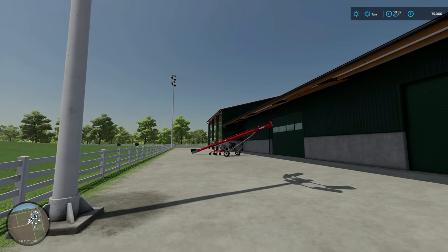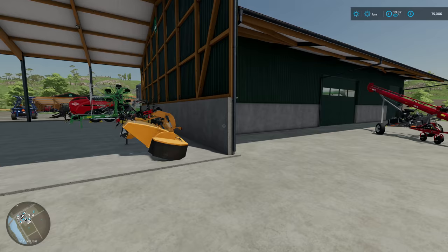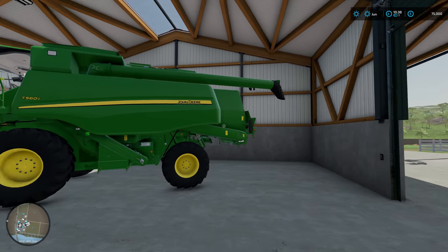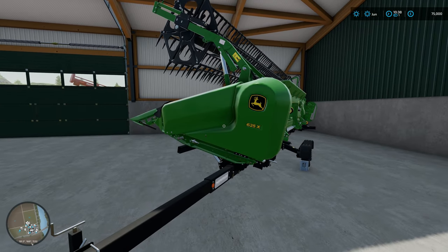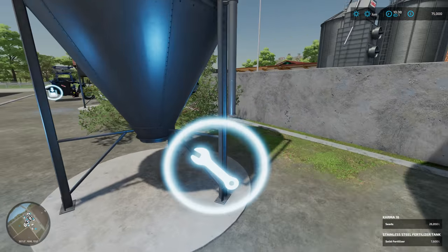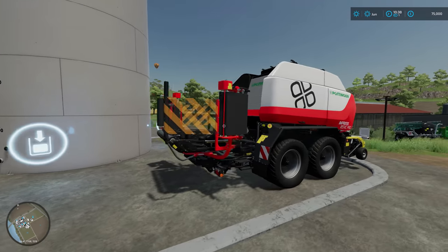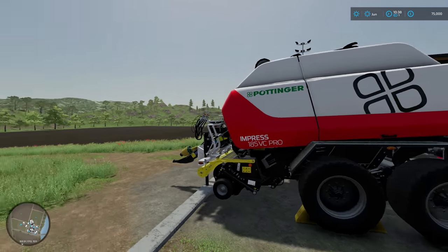So we're now at the back of the shed where I showed you the grass equipment. I've got a bit of an auger - don't know if I'll ever use it, but I thought I'd get it anyway because they're pretty cool. In this shed we have the harvester - gone with the John Deere T560 and the corresponding header, the 625. I've put in some silos as well - this one's got some seeds in it, this one's got some mineral feed in it for the TMR mixing, this one's got solid fertiliser, and then we've got liquid fertiliser in that one. Got the Pottinger baler - I've been using it on the field - this is a combi baler and combi wrapper as well.